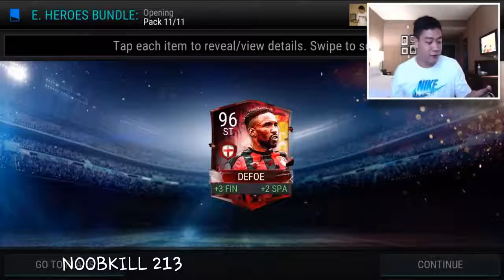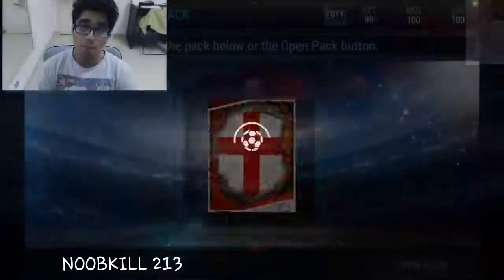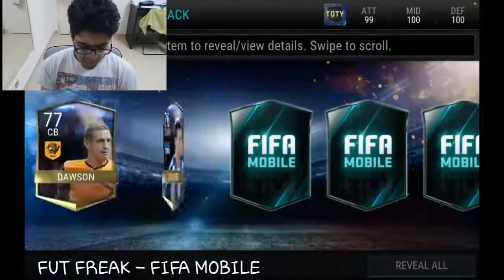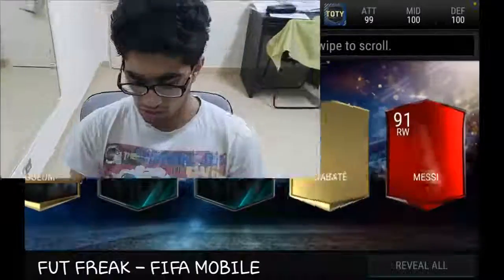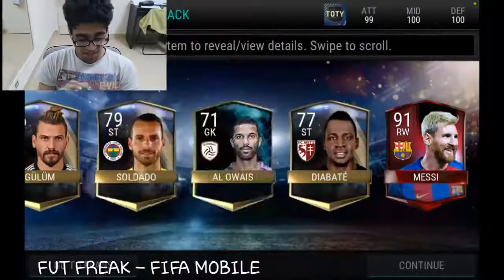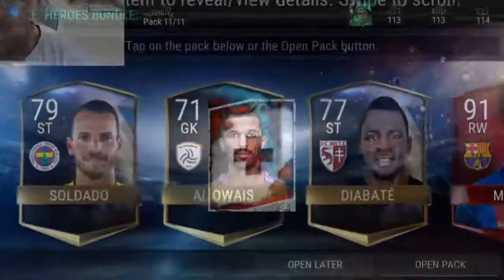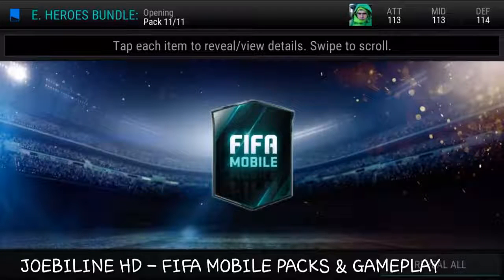We get 96 overall striker, right there — plus three finishing and plus two short pass accuracy. Looks like it's gonna crash the game... oh, it didn't! Really, really nice. Once again, after a week like last week. If we can get that Rooney it'll be absolutely unbelievable. I've just seen the cards are right-footed — they do look like very nice cards. I really want this Rooney: three, two, one, reveal!